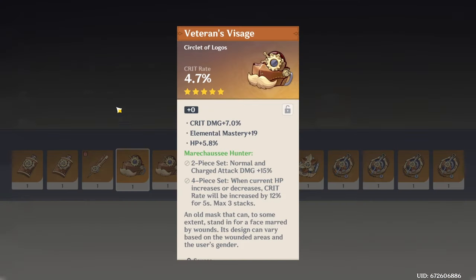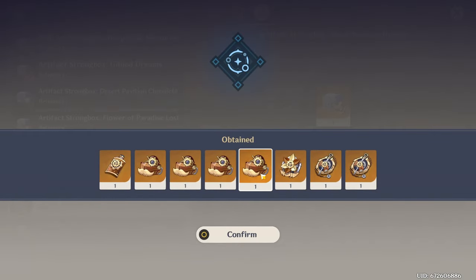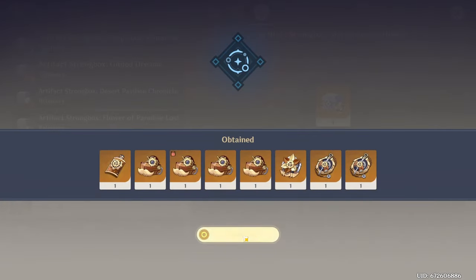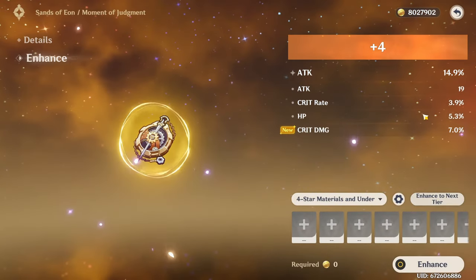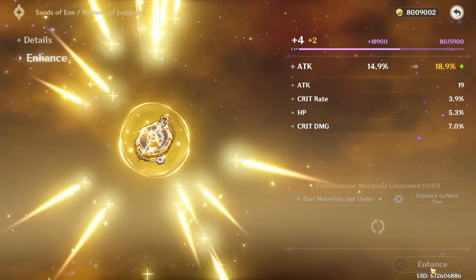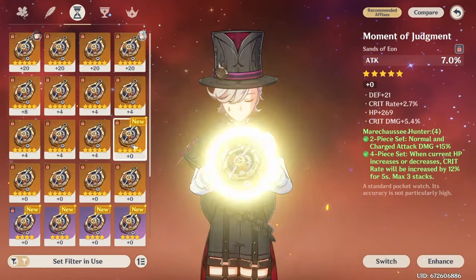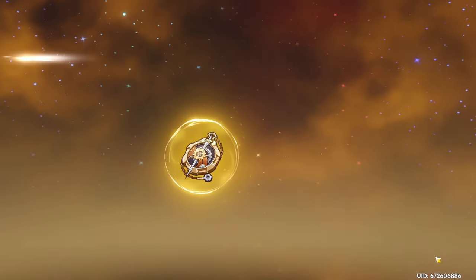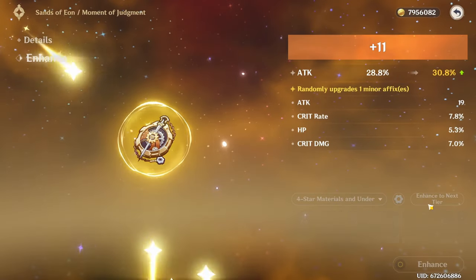That's nice - already have one of them though. That's also nice, but don't want Crit Rate main stat. Surely we get a Crit Damage main stat. Wait, that could work very nicely actually - Crit Damage. Let me just do one of them. This was the other piece. This piece is looking much better. Let's see - roll an absolute load of Crit Damage, please.